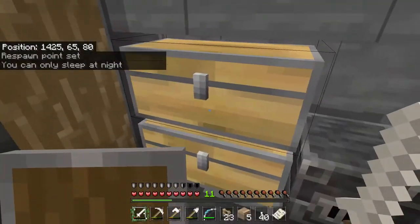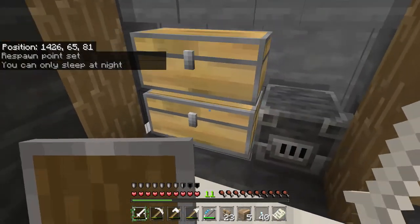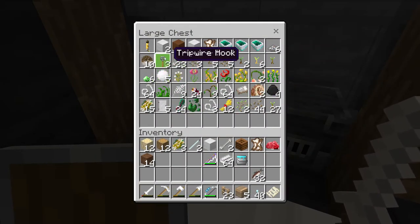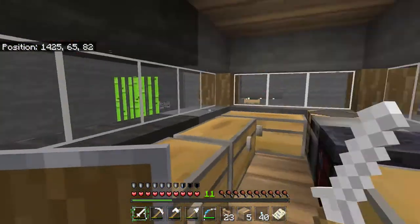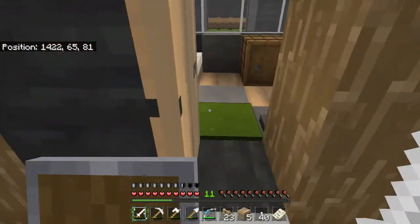Blast furnace — like I already showed you. This is the wood and rail chest, and this is miscellaneous — just anything, miscellaneous stuff that I find while mining. Well, everybody, that's my house right here. Let me know in the comments if you like my house.